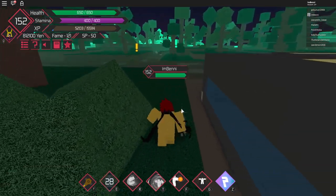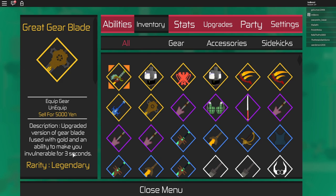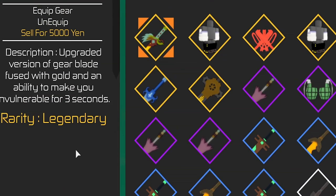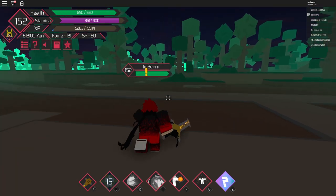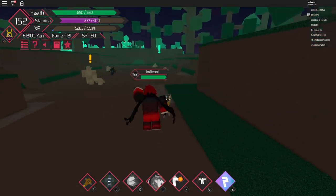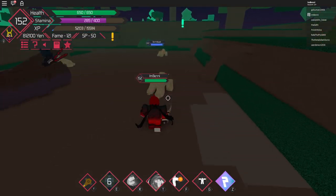It makes you invulnerable for three seconds. It's an upgraded version of the Gear Blade, fused with gold, with an ability to make you invulnerable for three seconds. That's kind of handy, but three seconds isn't a lot. Let's test it on an NPC.